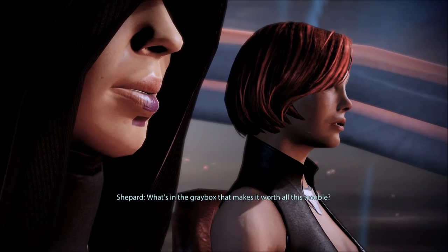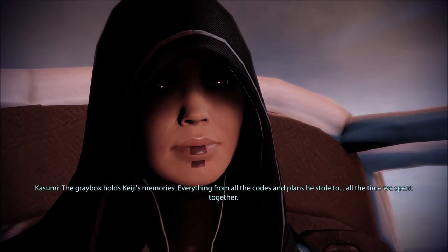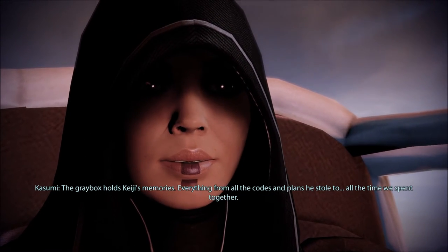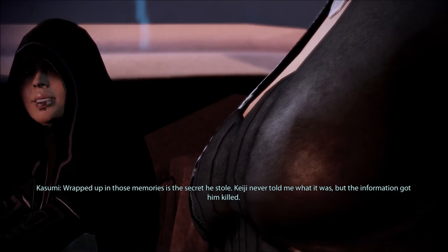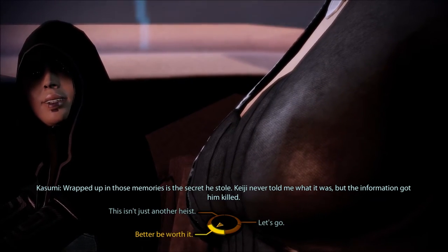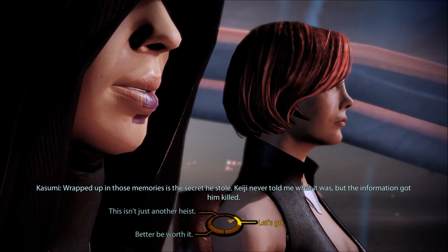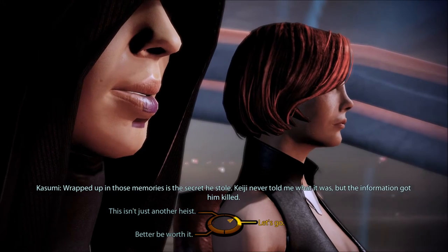But the secret he discovered is dangerous — I wouldn't bring you here if it wasn't. Well, it better be worth it. What's in the gray box that makes it worth all this trouble? The gray box holds KG's memories — everything from all the codes and plans he stole to all the time we spent together. Wrapped up in those memories is the secret he stole. KG never told me what it was, but the information got him killed. So I guess this is some kind of neural implant, like she mentioned. All right, let's go.